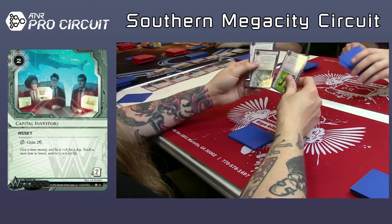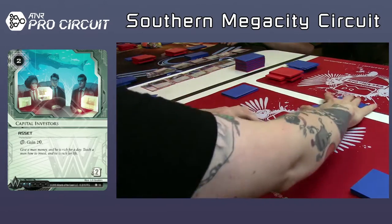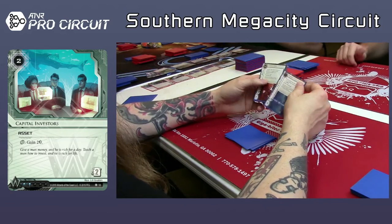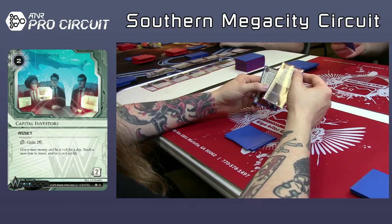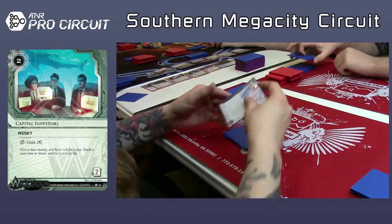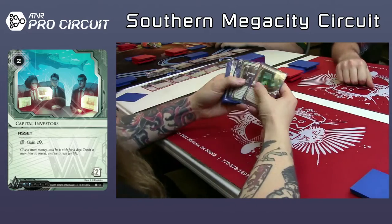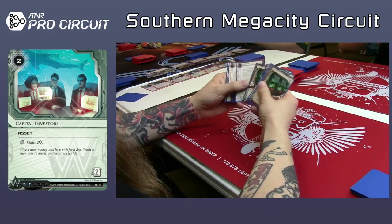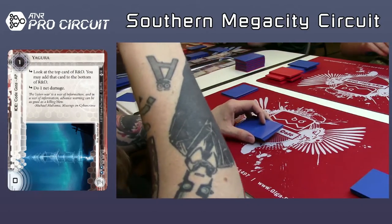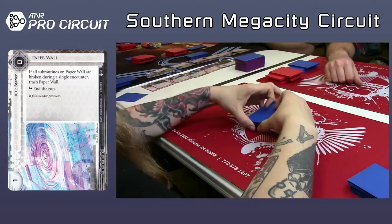Looks like a Snowflake — Snowflake seems pretty good here. Can't tell what the other two pieces are. What's also funny about draft is that you see a lot of cards that you never play with, so you have a hard time recognizing them. Here we see Yagura and Hadrian's Wall. I think Yagura's fine — cheap ice always seems good to me. Actually, Paper Wall doesn't seem bad right there either. First turn, plop it in front of R&D, buy yourself a couple of turns until they get a barrier breaker.